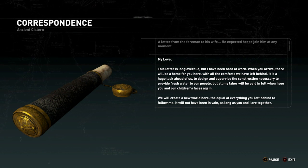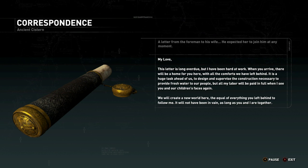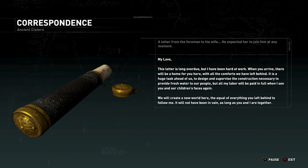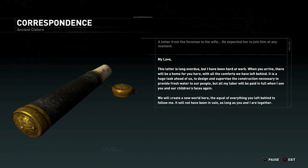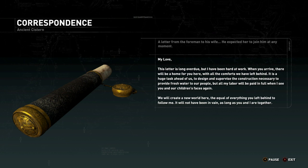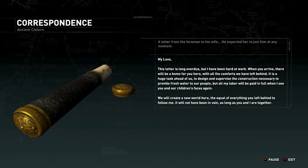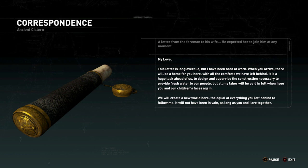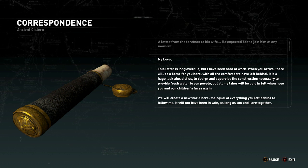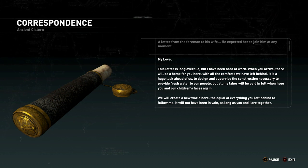My love. This letter is long overdue but I have been hard at work. When you arrive there will be a home for you here with all the comforts we have left behind. It is a huge task to design and supervise the construction necessary to provide fresh water to our people, but all my labour will be paid in full when I see you and our children's faces again. We will create a new world here the equal of everything you left behind to follow me. It will not have been in vain as long as you and I are together. Poor guy.